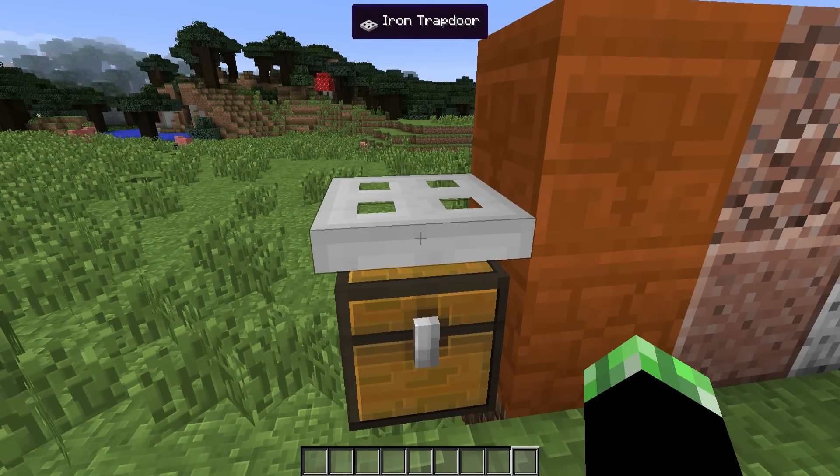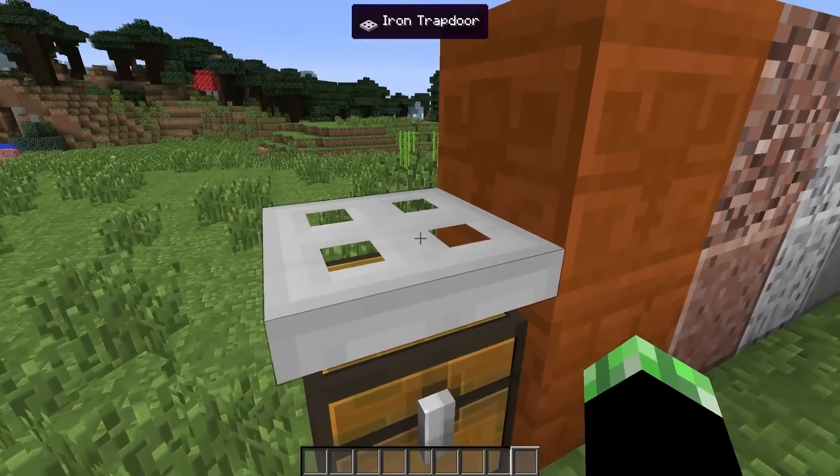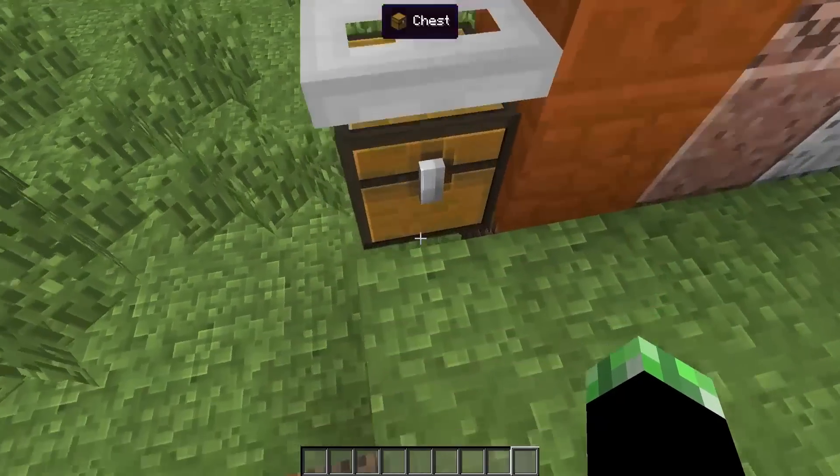Now we're going to talk about the iron trapdoor, which is pretty much the same as the trapdoor slash iron door. It's a trapdoor that only opens with a redstone signal and cannot be broken by mobs — unless it's a creeper that explodes it.